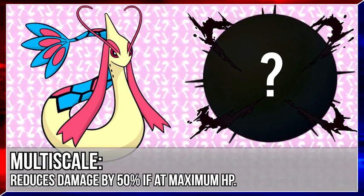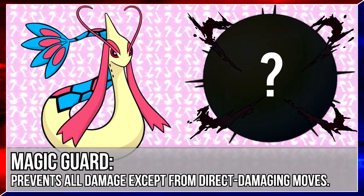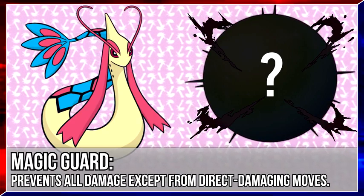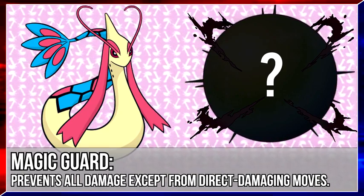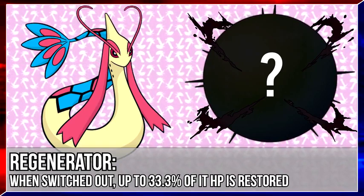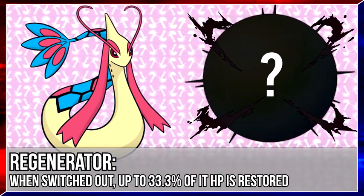Multiscale, which halves damage taken at full HP, will give Milotic a huge advantage at the start of a battle. Magic Guard, which negates the effect of an indirect attack, can be looked at as a reflection of Mega Gyarados's Mold Breaker ability. With Milotic being very defensive, indirect attacks like Toxic would be a common choice, but with Magic Guard it would be immune to its effects — Milotic would be the ultimate wall, almost too good for comfort. And Regenerator, a pretty uncommon ability, would allow Milotic to regenerate a third of its health each time it switches out, and in combination with its high defenses, it would be a very annoying Pokemon to take down.